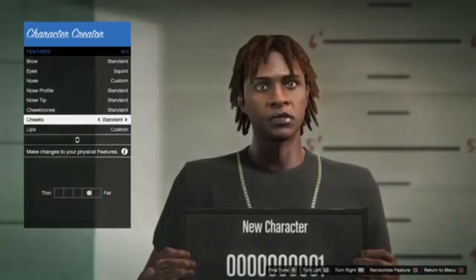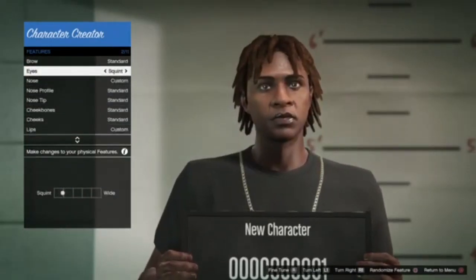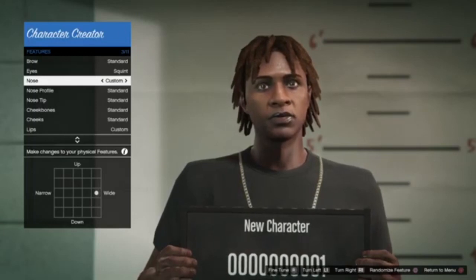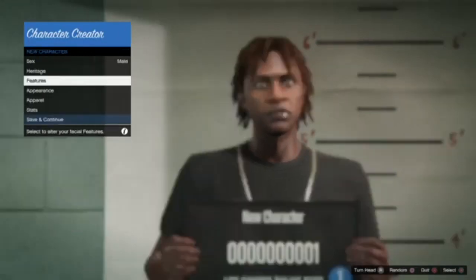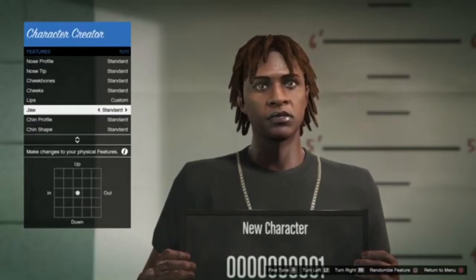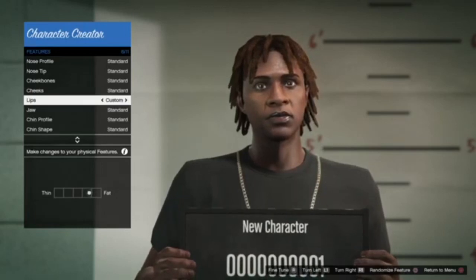Go to features. We're going to go to the eyes — make them a squint. Then go to the nose, go to custom, then go to wide, because he's got a big nose. Oh sorry, I forgot the lips — go to custom, make those the line right before fat, because if you make them look fat they look really weird, so just make them right behind that line.